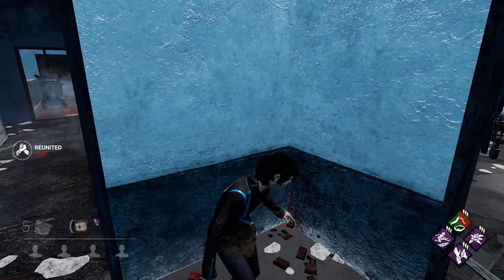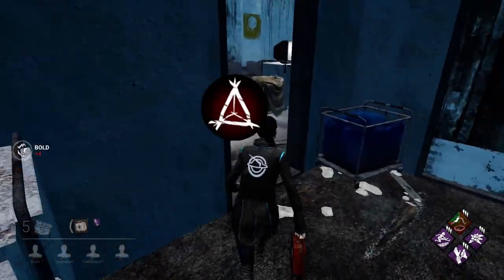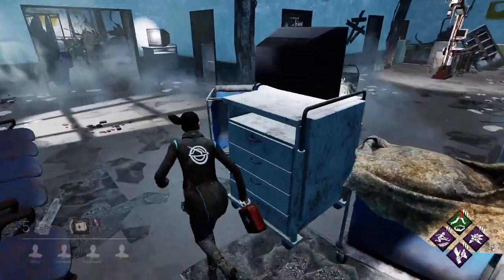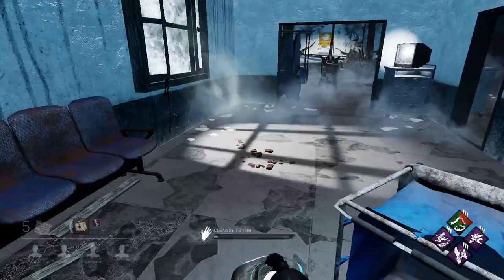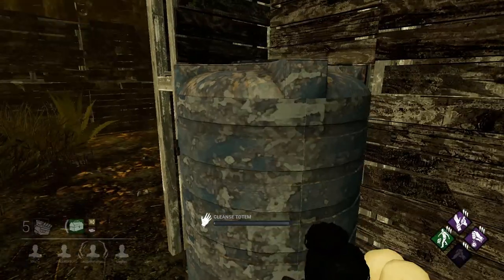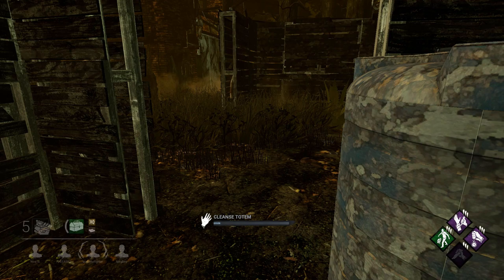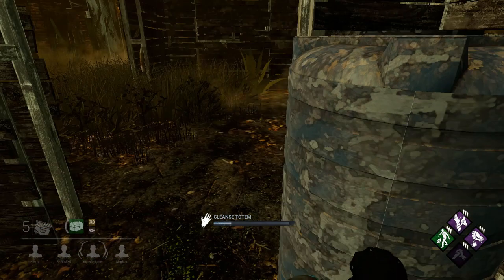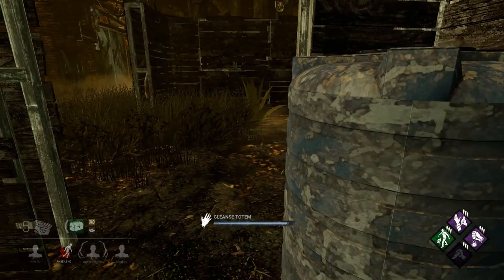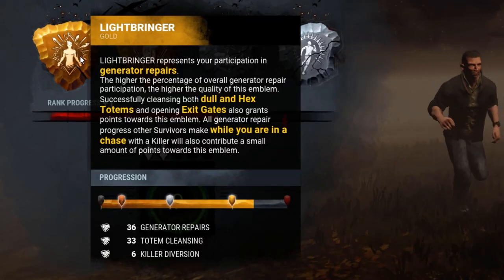To answer the question: what are dull or hex totems? You have probably noticed these strange objects that are three human skulls tied together throughout playing the game. When you walk up to one, you see this cleanse totem action appear, and cleansing one of these totems awards a whopping 1000 blood points in the bonus category as well as some points towards your Lightbringer Emblem.